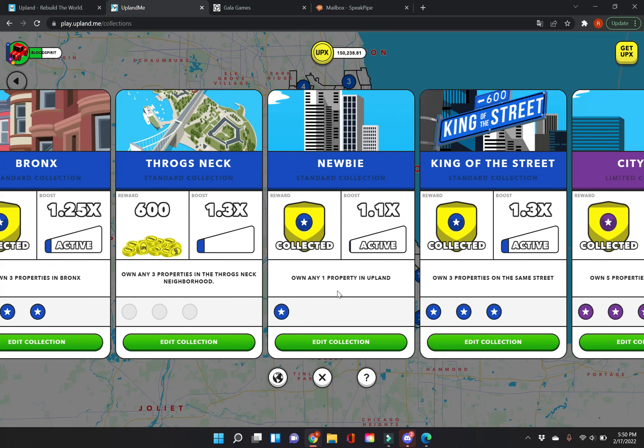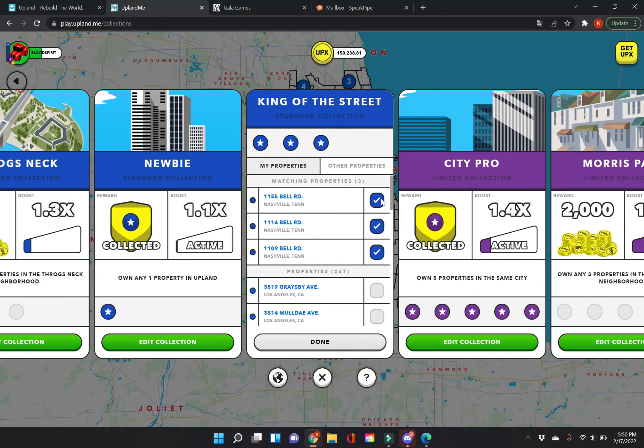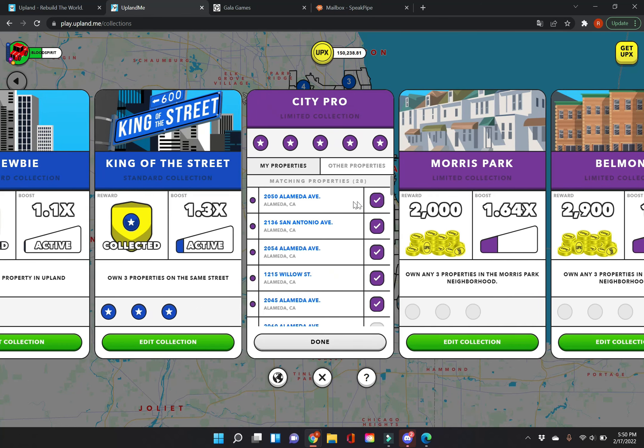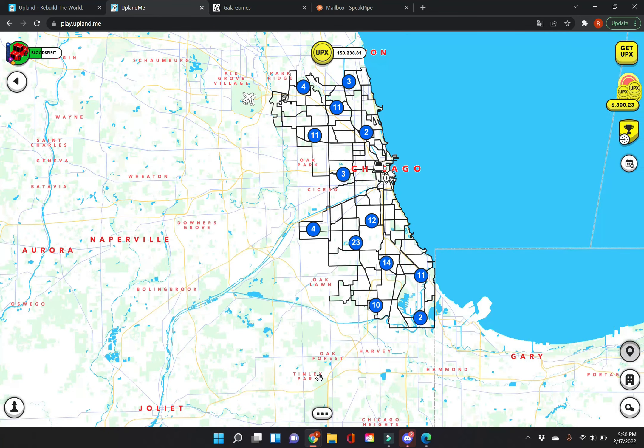The next collection is King of the Street — that's three properties on the same street. If you can get those three properties, it will give you a nice big bonus. The fourth one is City Pro, which is four properties in a single city. Focus on these collections and don't worry about the rest for a while. Get your collections figured out and start working the city.